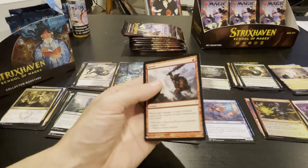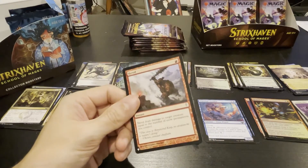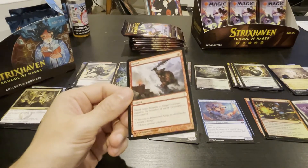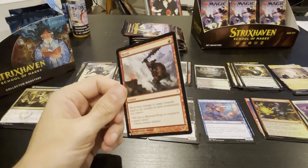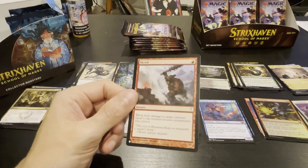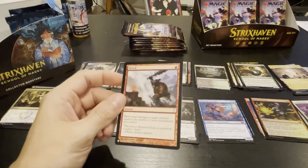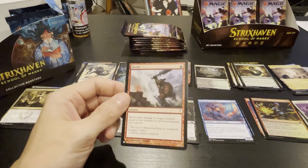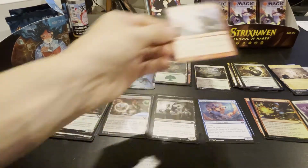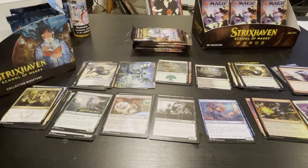I don't understand why this is in here — you'd need snow covered mountains and all those lands. That's a lot of permanents. This is an old card in a new set — I've gotten other old cards and was like 'this is weird.' These are like actual older cards straight up. Cool — I'll put this in the rare pile. Cold Snap — maybe I'll just go to eBay and sell it for $400.